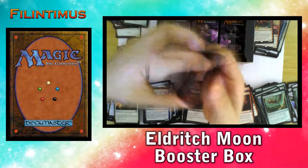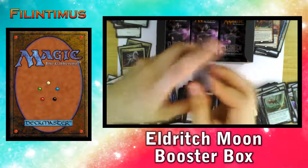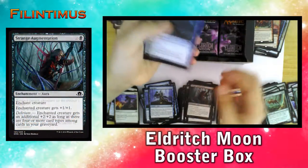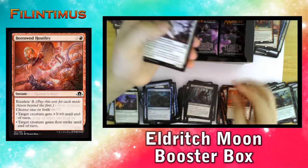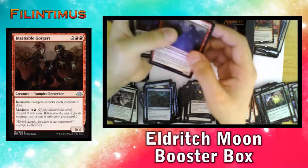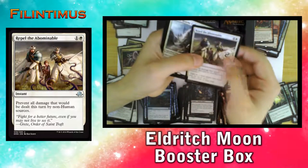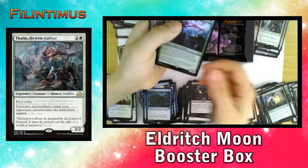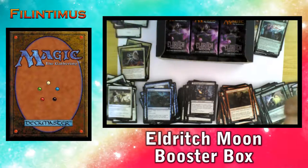The Werewolf booster packs are not as good as the other ones — there's certainly a pattern. Strange Augmentation, Drag Under, Exultant Cultist, Primal Druid, World Hostility, Desperate Sentry, Springsage Ritual, Night Scavengers, Insatiable Gorge, Nephalia Canary, Repel the Abominable, and we have Nephalia — Erratic Cathar, and a Miraculous Evangel — another Human Horror.